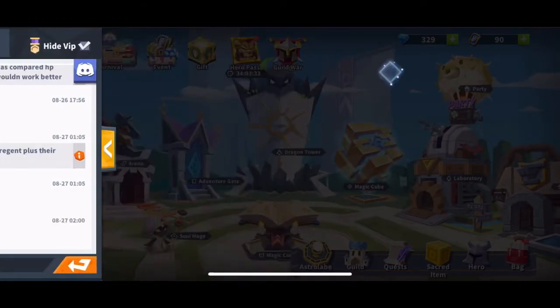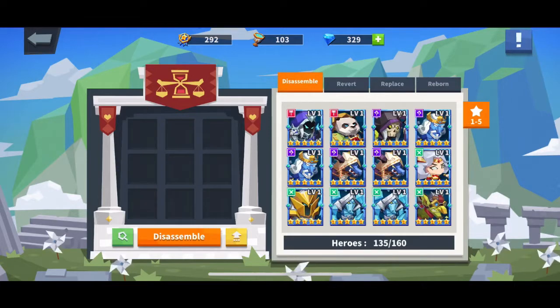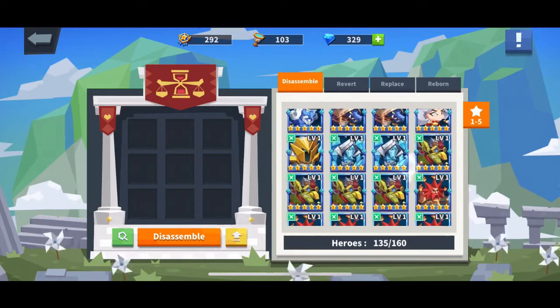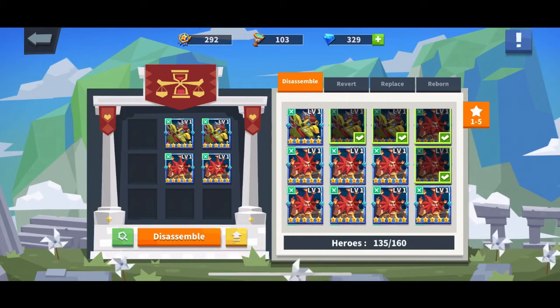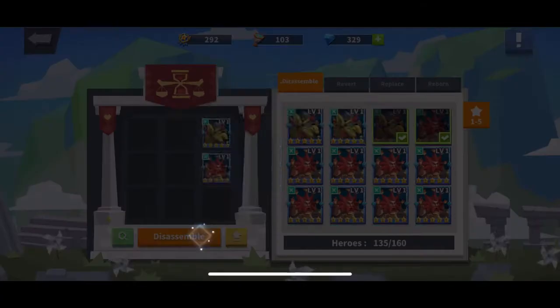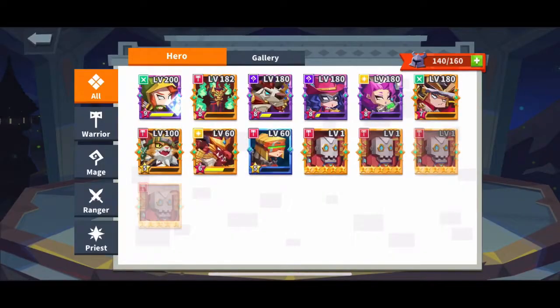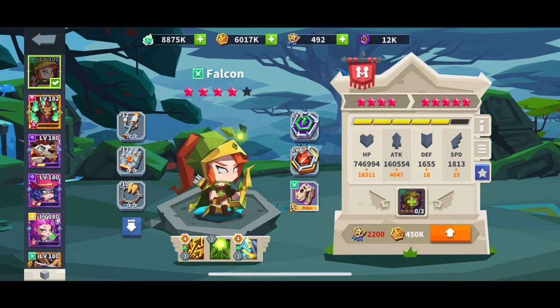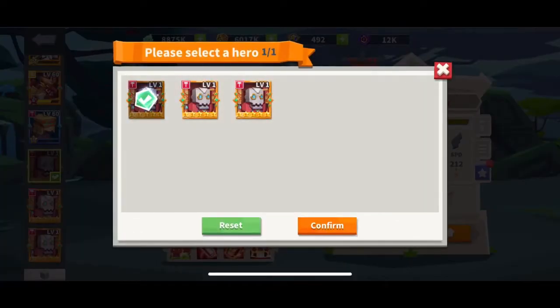This area is used to disassemble lower heroes so you can get promotion medals. Promotion medals help you upgrade your team — you need them to go to the next star level. For the star promotion medals it's 150, and you just click through it, but I'm not doing that right now.